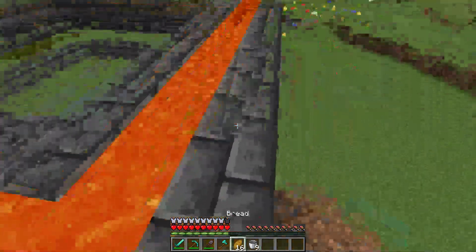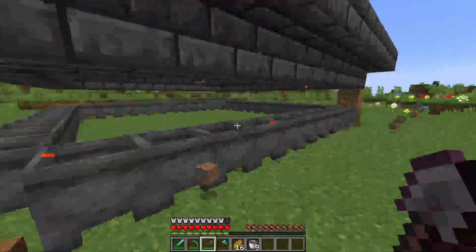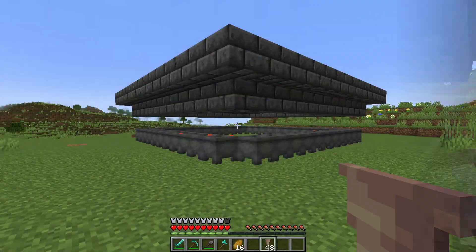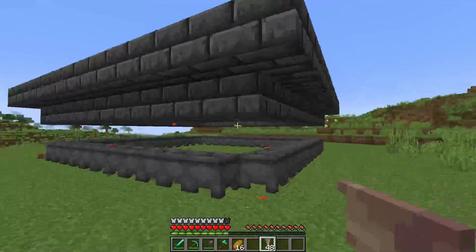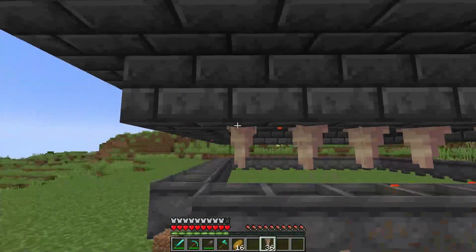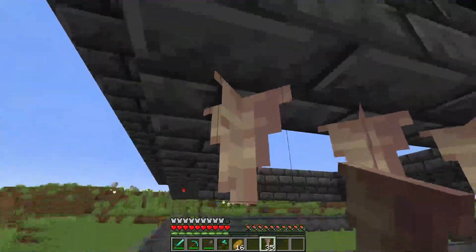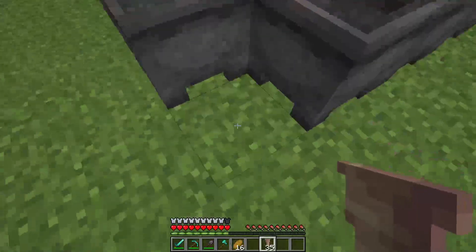Now that we have this area complete, we can go ahead and jump down, remove our temporary blocks everywhere, and we can now begin work on this area down here. Our pointed dripstone is our next agenda. We're going to want to place pointed dripstone on all of these blocks all the way across here so the lava can drip down into the cauldrons. Make sure you put a dripstone block here too, as once we move these pistons along, this block will become more relevant.